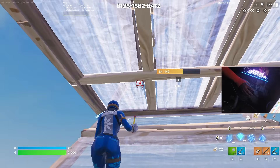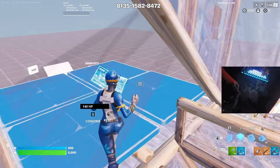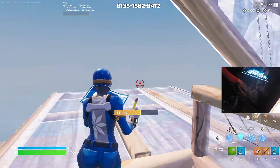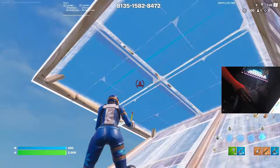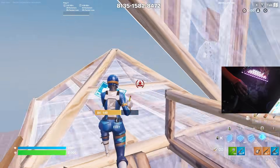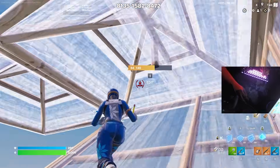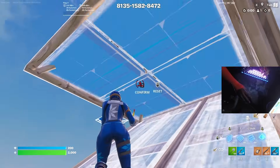We're going to start off simple with some infinite quad edits. Practicing these with a slightly lowered speed is a great method to train your crosshair placement and maintain your mechanics. Focus on keeping your crosshair under full control and consciously try to only move your mouse or joystick where it needs to go. If you struggle at first don't be afraid to lower the speed of the map and set a pace that allows you to learn the timing and build the consistency.